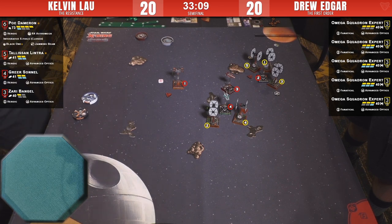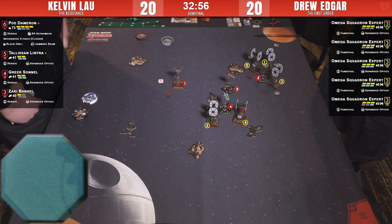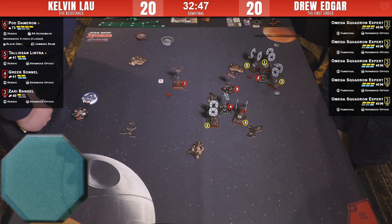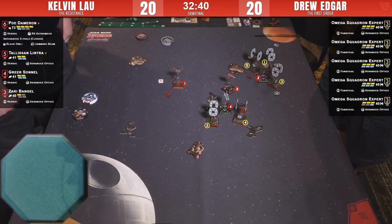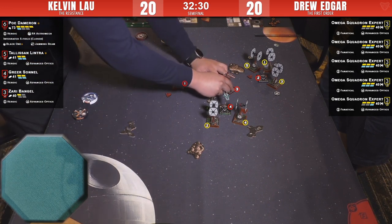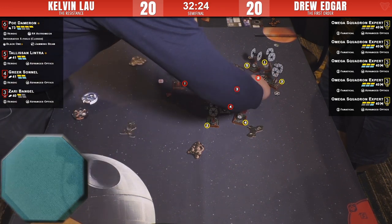Had she been blocked it would have made no difference — actually she might have even liked it because that ship can't shoot her then. Looks like there are two arcs on Zari. Greer is in a lot of arcs. We'll see what happens when the smoke clears — there are definitely a lot of chances to use red dice this turn. A boost to the right would fit for Greer — focus first, then boost.